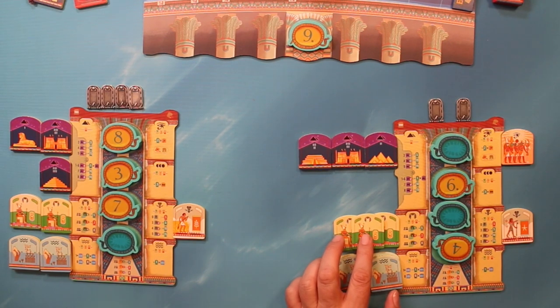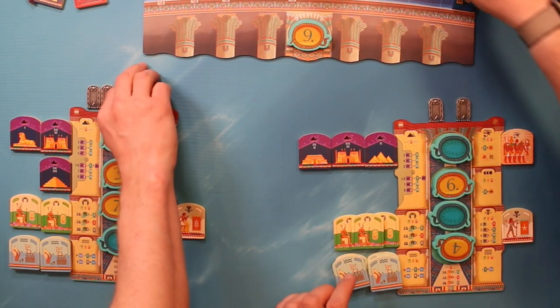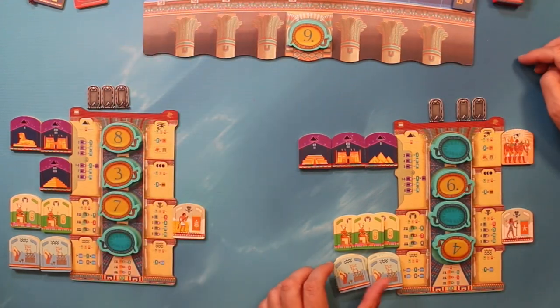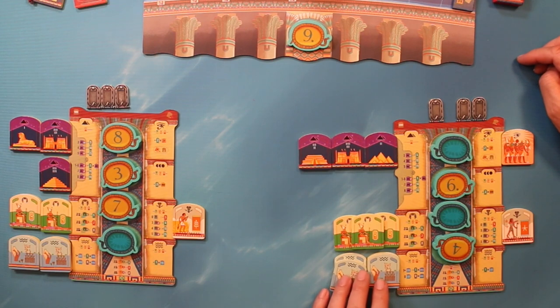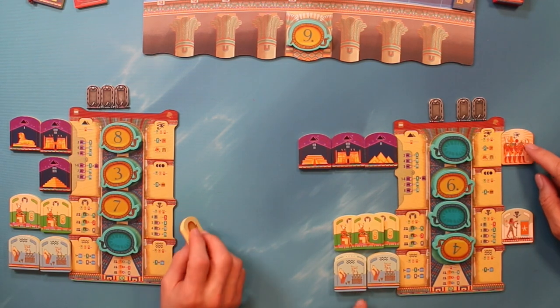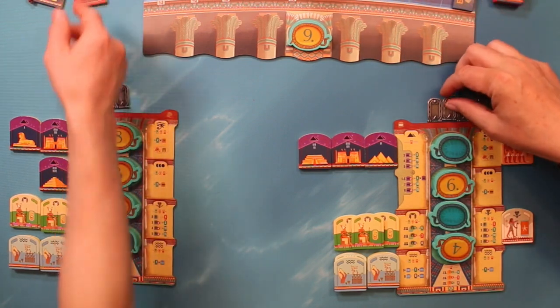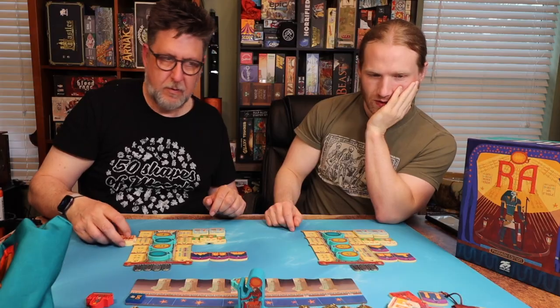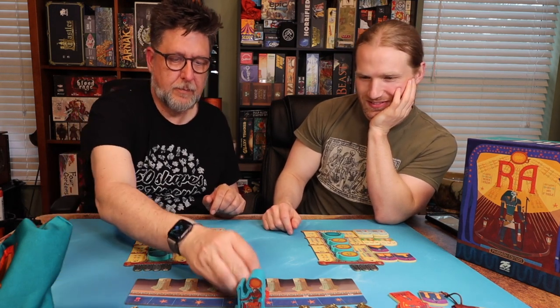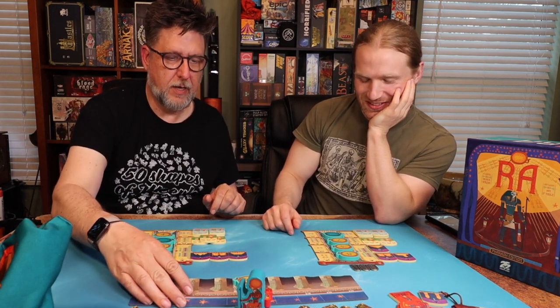I get two points for my god tile, which I was hoping to use. I don't like how that all worked. Okay, let's flip over again. Is this a quick game or what? Whoever's got the highest sun goes first — so you got the highest. There goes all those — we're gonna get those out of the way. You were worried we wouldn't have enough Ra tiles. If we pulled back in there would be even more, but no, they're discharged from the game.